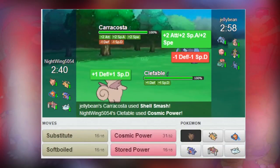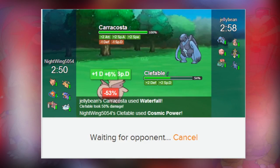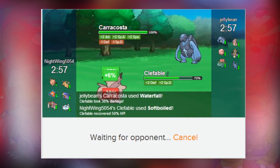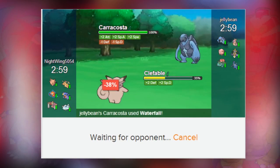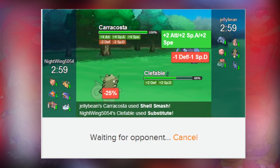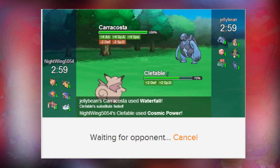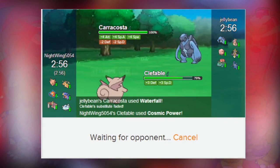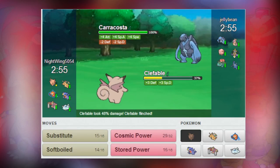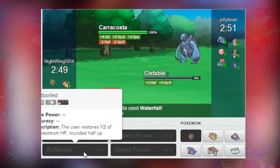We're up against Karakosta. He's going for Shell Smash and I'm going for Cosmic Power. He's really testing it - let's try and heal up from that, but I think he's going to get us. We could go for a Substitute but I think he'd break it at this point. Shell Smash again - here's a Sub. Cosmic Power again. Waterfall breaks the Sub. Let's go for that Stored Power but I think he's going to wall it - and he flinched there, that's really frustrating. Soft Boil, but he's going to get us because of that speed boost.